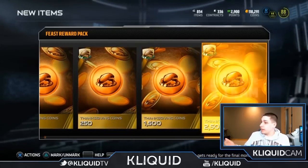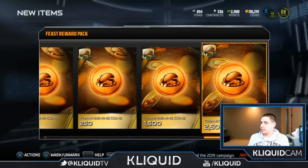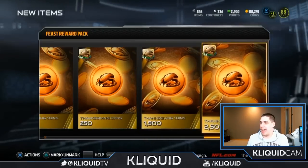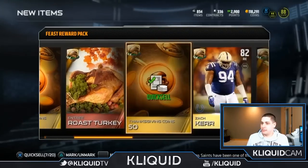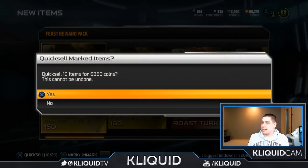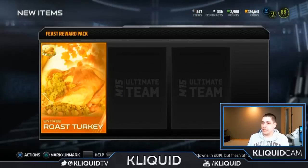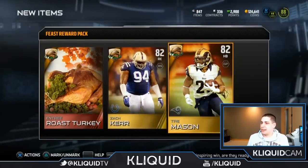Another 1,500 and a 2,500 — holy cow. That's probably the world's best quick sell for the Feast reward pack. I'll take that, not too bad. So 50, 50, 100 — all these garbage ones — so 6,350 total. Not too bad.